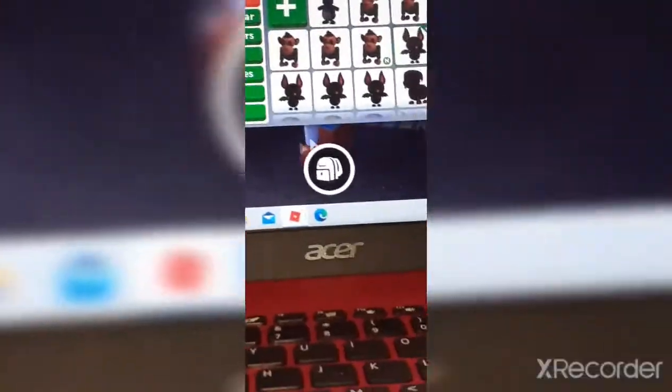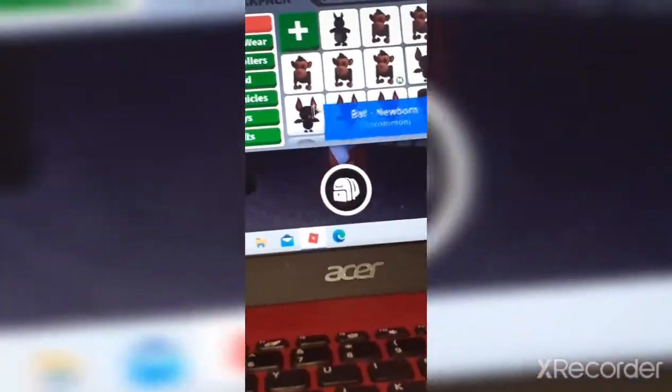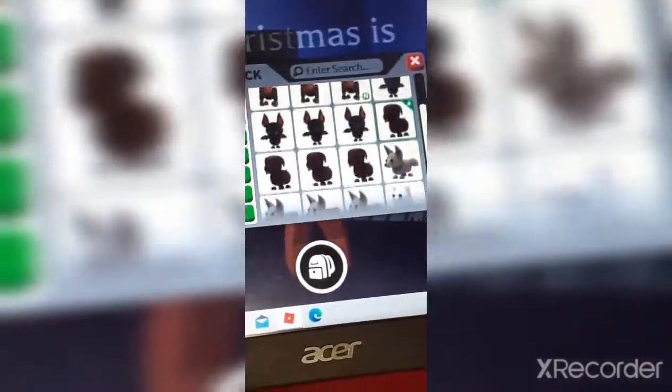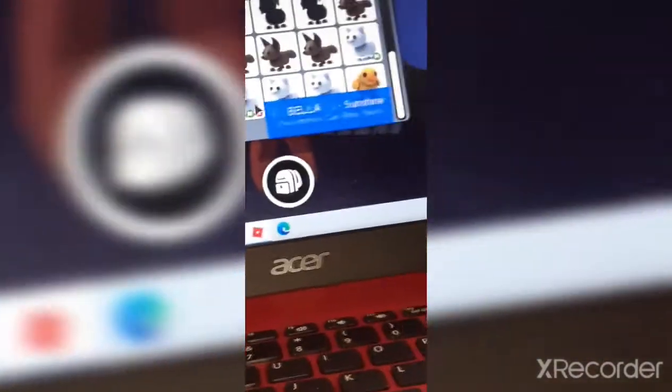I've got a few bats — a teen, a pre-teen, a newborn, and a newborn. Next I've got loads of chocolate labradors. I've got four, then I've got four more of those, and I'm actually making a mega ride out of these.